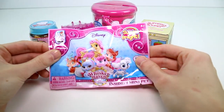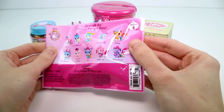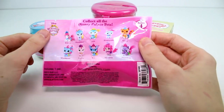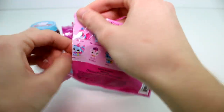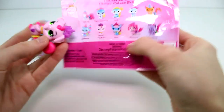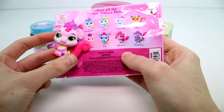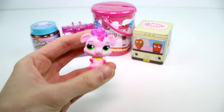Which one should I open first? Let's just open the bag first — the Whisker Haven. I have only gotten this one and this one before, so anybody else would be cool. I'd like to get the horse. Speaking of, we got Truffles. I don't remember, it's been a while since I opened these. Super cute.